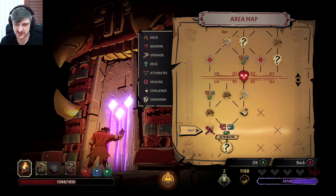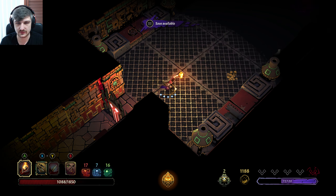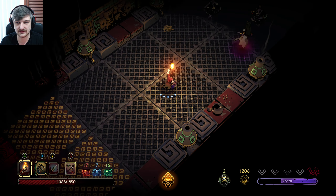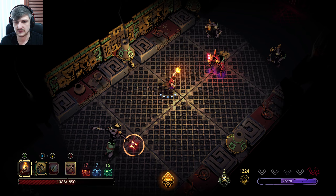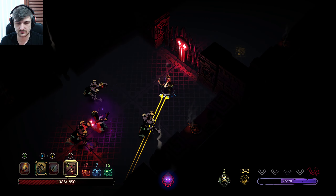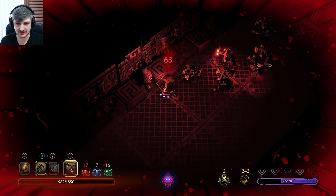I don't have much health but I've got to check out that time room. It's just intel — we're going to go for it. We want to do this attribute room anyway because we love the attributes. Let's get moving — make sure these enemies die to the fire.